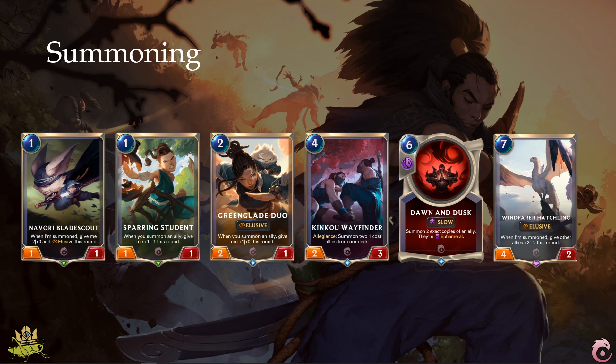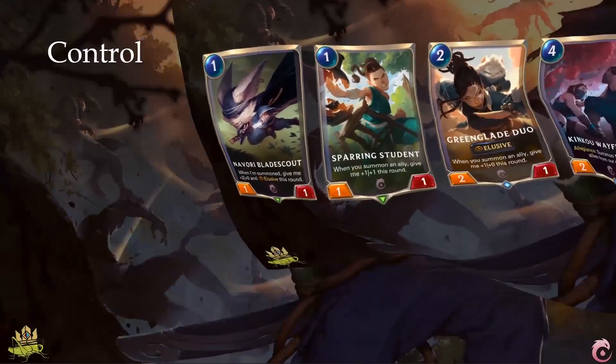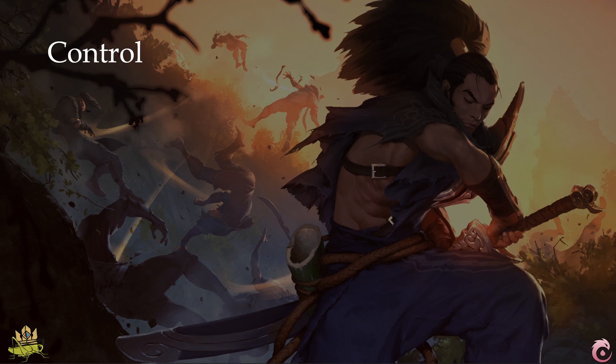Windfarer Hatchling would be the next step after that when you are still in play — its ability buffs up all your weaker units on the board to give you a chance of finishing before the enemy overwhelms you in the late game. Talking of late game means talking about the control archetype. Control means denying the enemy's gameplan while going through with yours, and typically this means late game strategies, because control is efficient at clearing the board as well.